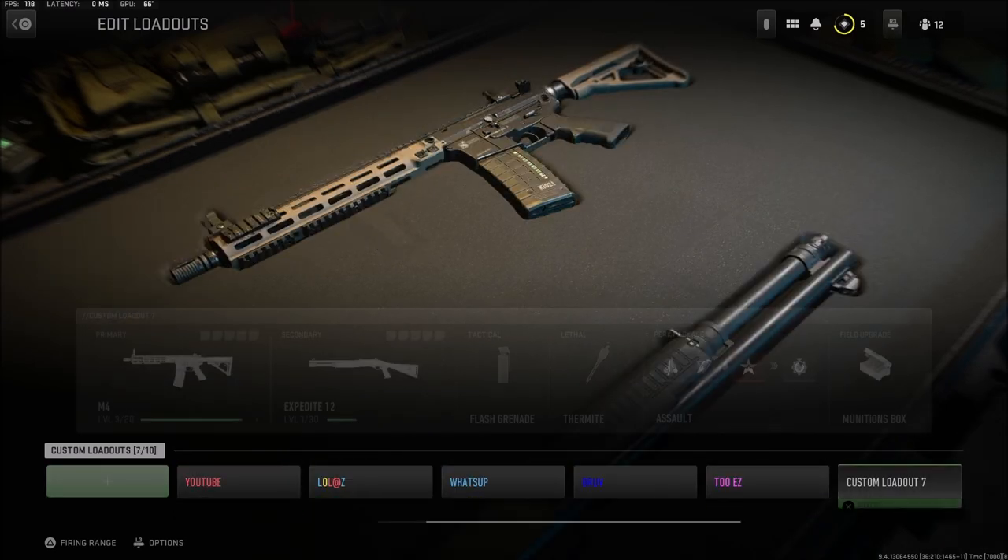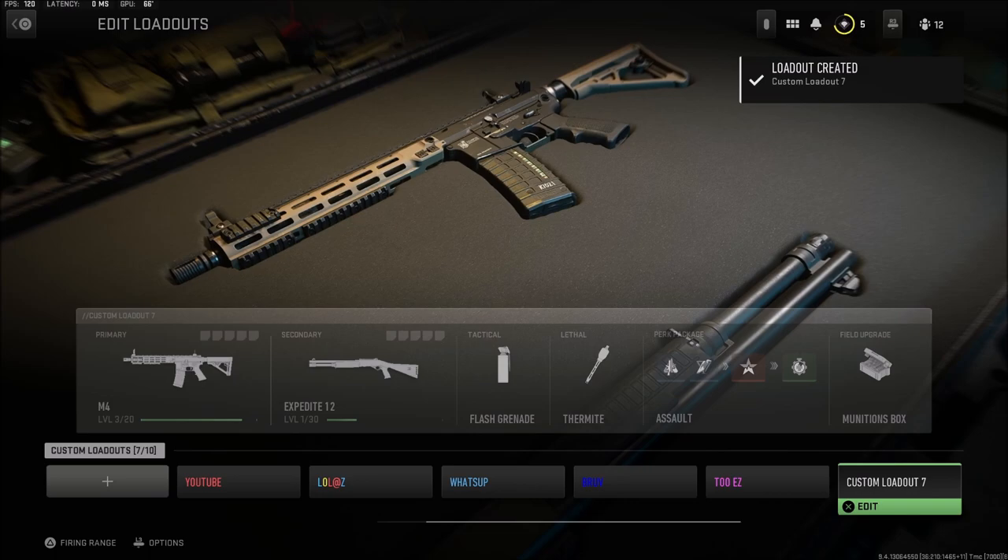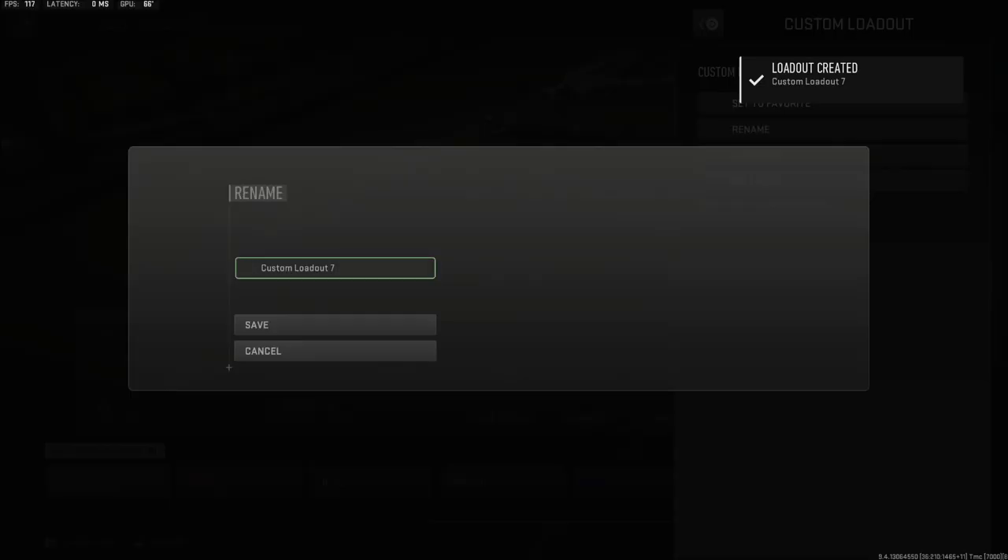Whatever color you want — it's pretty simple. All you got to do is just go on to whatever custom class you want. I'm gonna do this on a brand new one. Go on to options, go to rename.